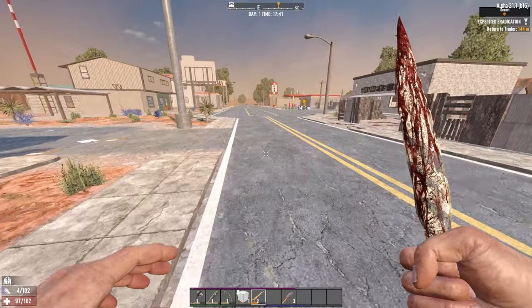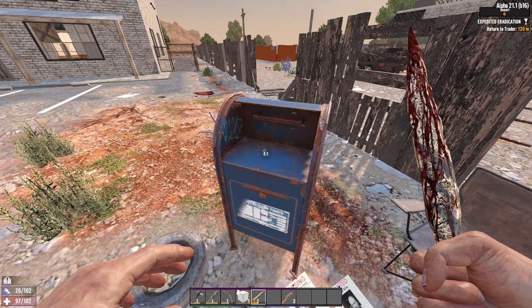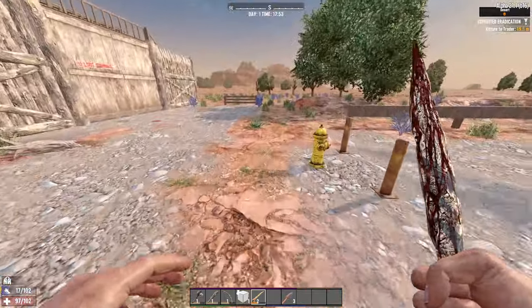Bikers do a base damage of 50 on insane. And if you double that with a feral, that's probably a one-hit kill. Big Hitters — I'll scrap the machine gun one. Here's one glue at least. I'll have that pipe machine gun soon.